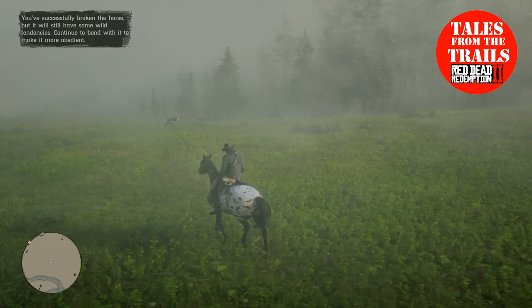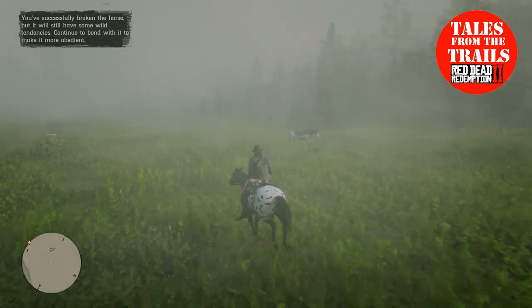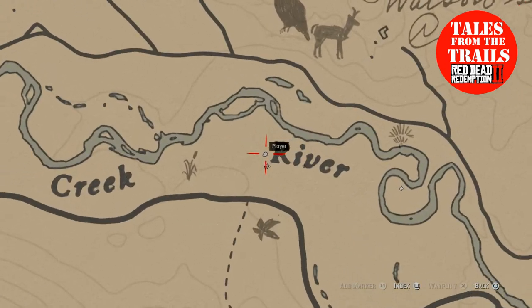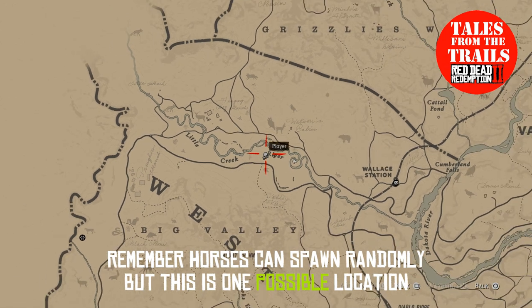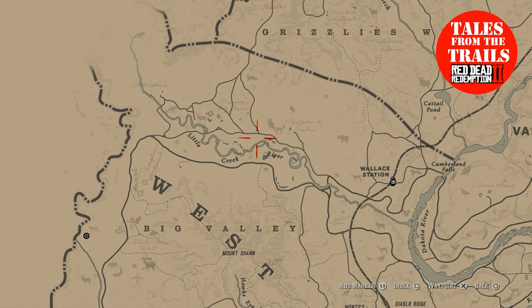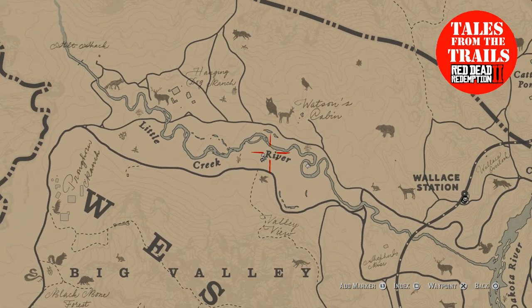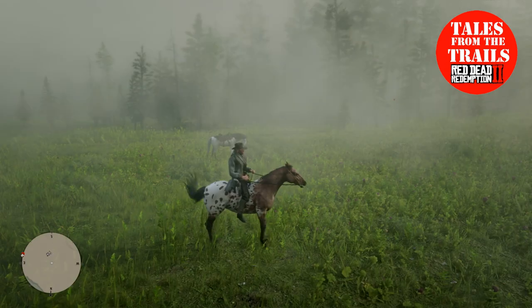These came from that direction somewhere. This area, I'll just bring up on the map now — it's by the big R in Little Creek River, literally this area around here. You tend to find a lot of half decent horses like the Saddlebreds and quite a few Hungarian half-breds as well. So this area is key to finding wild horses and it's a great hunting ground as well.